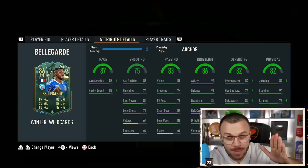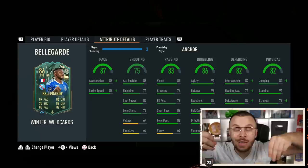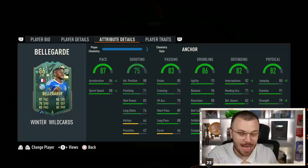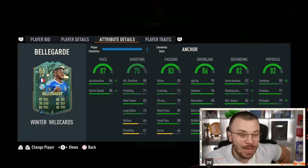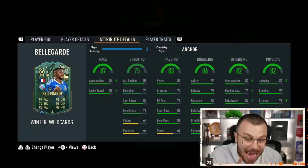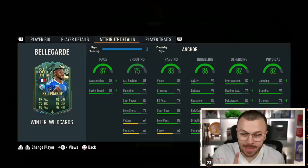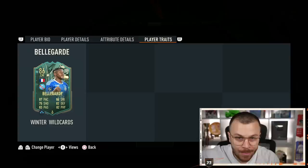90 acceleration and 92 sprint speed — more than incredible for a box-to-box midfielder. 71 finishing, 83 shot power, and 76 long shots. His biggest advantage is his dribbling: 93 agility, 96 balance, 85 reactions, 85 ball control, 85 dribbling, 84 composure. He'll definitely feel like Kante on the field, turning quickly left and right. Defending and physical: 86 interceptions, 86 defensive awareness, 94 standing tackles, 89 sliding tackles, 87 strength, 84 aggression, 88 jumping, and 91 stamina.